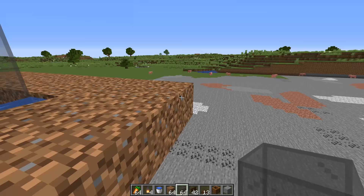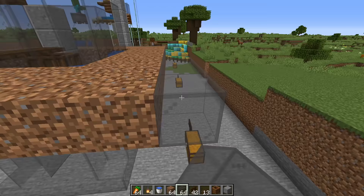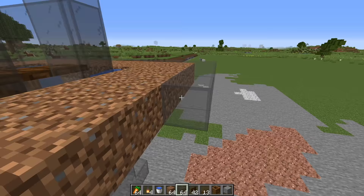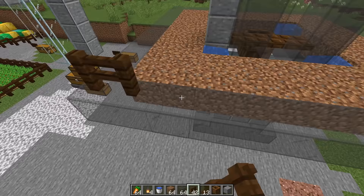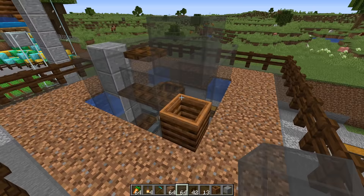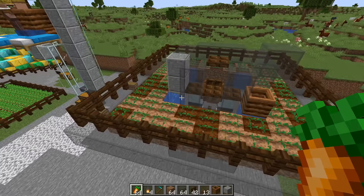Surround the whole dirt area with a layer of transparent or non-spawnable blocks — glass or leaf blocks work great. Once done, surround the whole thing in a fence as well. Place a composter in the corner with a roof above it so the villager can't jump on top. Then till this whole area and plant your crops. Once your crops are in place, get your villagers into the farm and it will start to work.